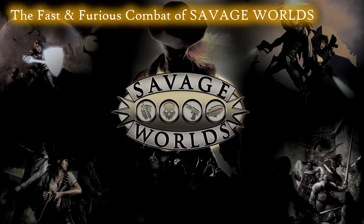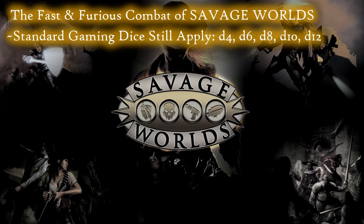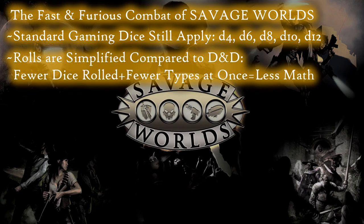Savage Worlds makes it clear right out of the gate that it is a system expressly designed to facilitate combat that is both snappy and intense. I personally think this is primarily thanks to the way dice are utilized in the game. Similarly to D&D, you're still going to use your standard suite of gaming dice — d4s, d6s, d8s, d10s, d12s, and occasionally d20s, though this is usually limited to specific pre-made settings. Where the systems begin to differ is in the specifics of how they utilize these dice. Unlike Dungeons and Dragons, which frequently makes use of multiple rolls involving multiple types of dice as well as the addition of different modifiers to resolve single combat actions — most commonly attack rolls and then multiple damage dice, or saving throws and then multiple damage dice — Savage Worlds streamlines this process in a number of ways. Players are going to tend to roll fewer dice and fewer types of dice per action, which is going to reduce the amount of math they need to do on the fly.